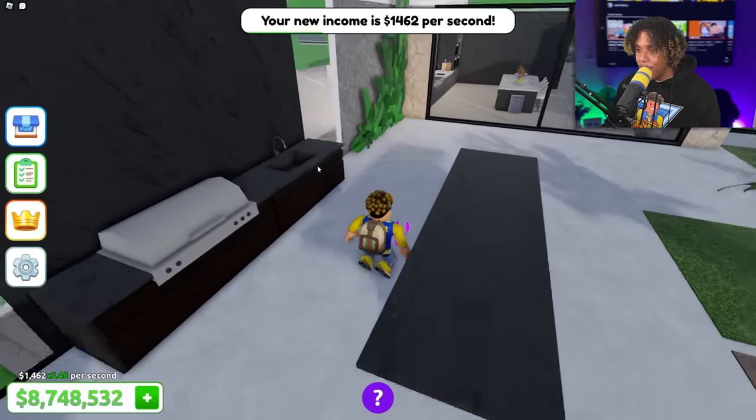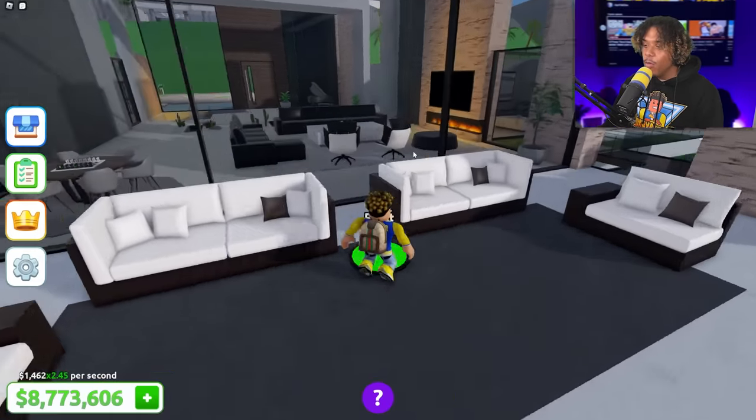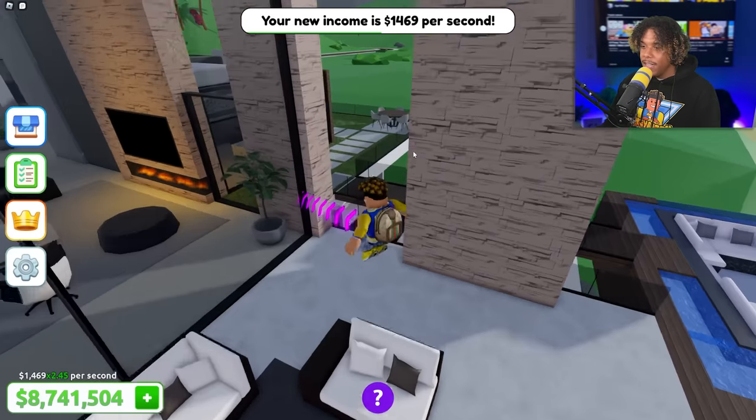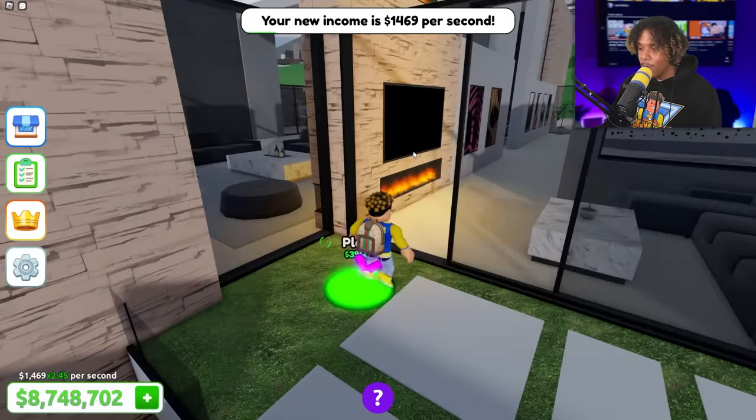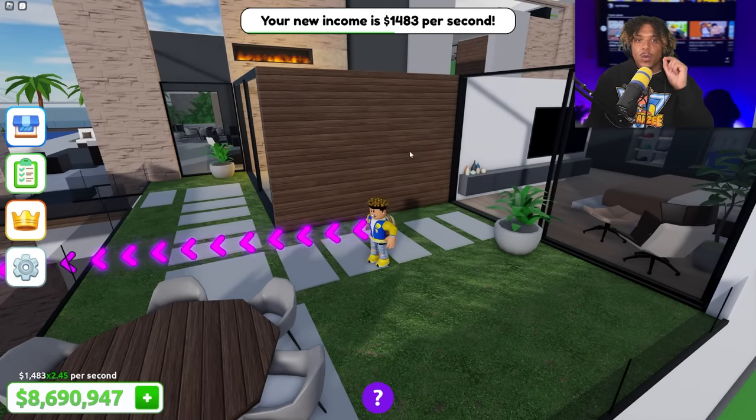Let's get some counters, plants, walls, table, chairs. We got a dining table over here with a glass barrier so people don't fall off my balcony — I don't want to get sued. Are we finally gonna be able to add the roof?